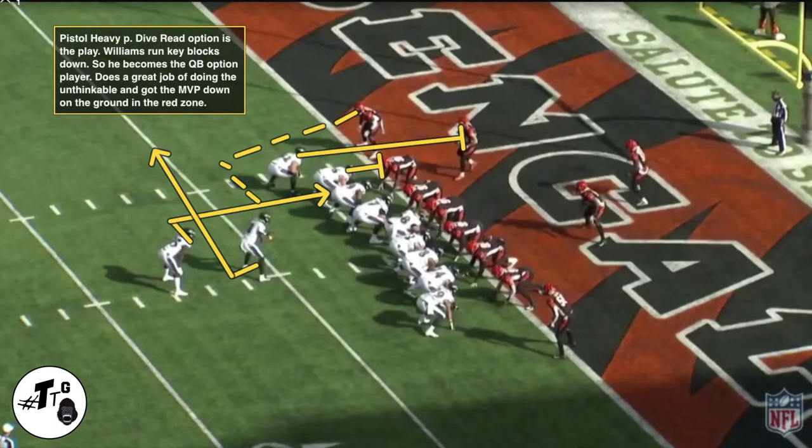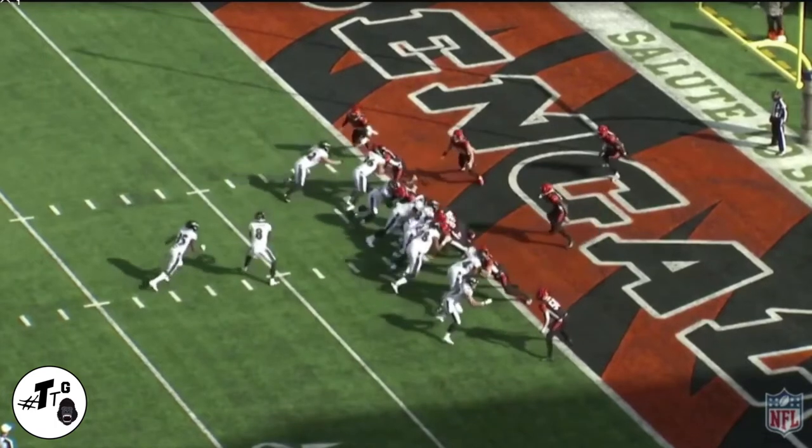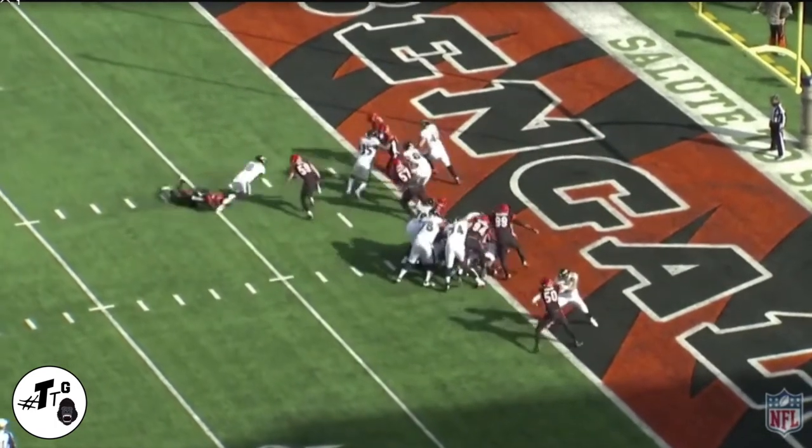Pistol heavy formation dive read option is the play. Williams' run key is a down block, so he becomes the quarterback option player. He does a good job doing the unthinkable — based on what it looks like from this season — getting MVP quarterback Lamar Jackson down on the ground.